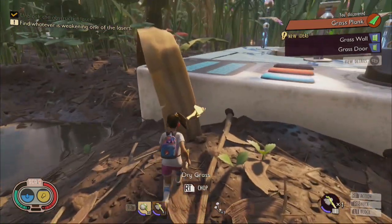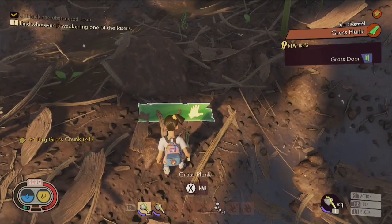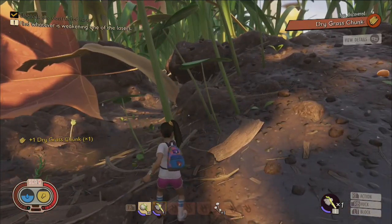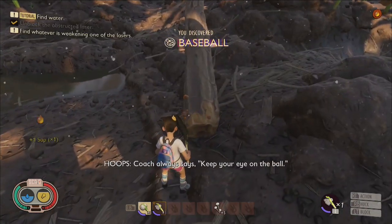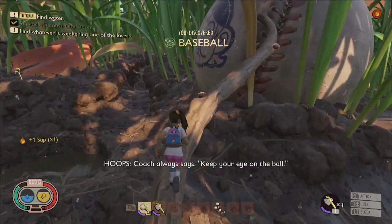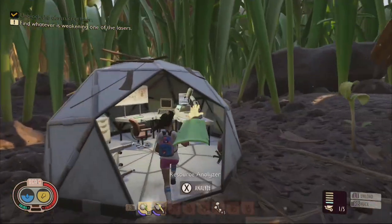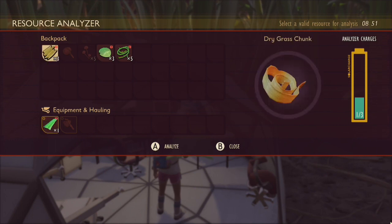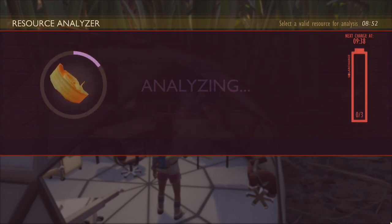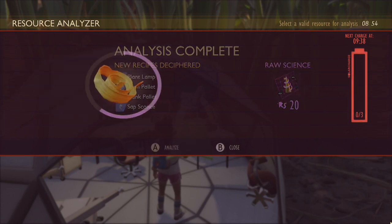Next, you should obtain some dry grass chunks by chopping down some of the yellow grass, which will teach you the torch recipe. Crafting the torch will require sap, which can be found on twigs scattered around the mysterious machine. Also, when starting a new game, always remember to check the analyzer's cooldown timer and analyze any new resources you discover. You can tell if an item has not yet been analyzed by checking to see if there's a red marker on the item's icon in your inventory.